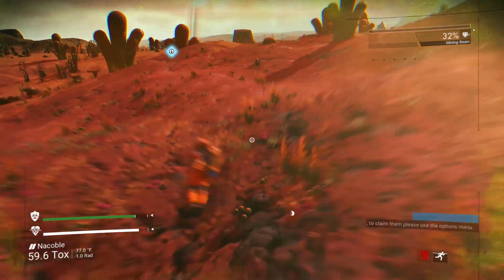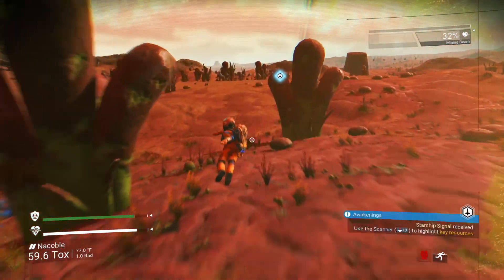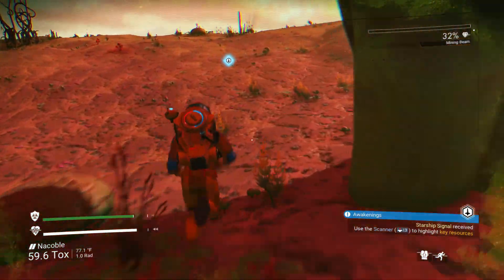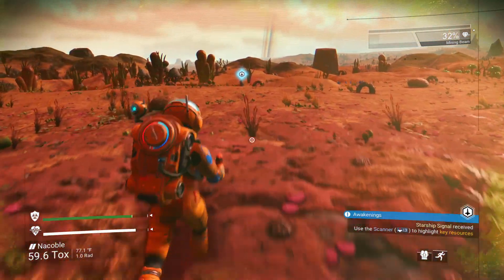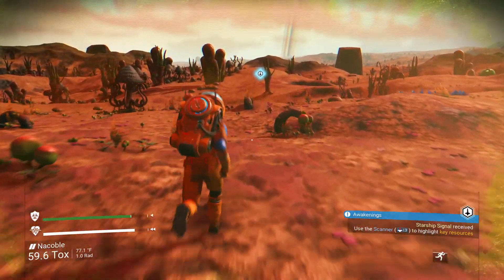The melee speed boost: as you can see on screen right now, if you do a melee attack just before you activate your jetpack, you will actually blast yourself forward. You've got to time it correctly, but just hit the melee strike and then your jetpack right away and you should do a nice boost forward.